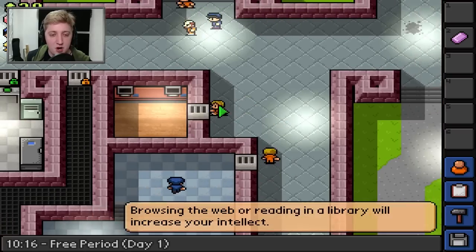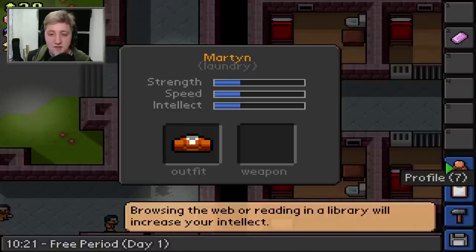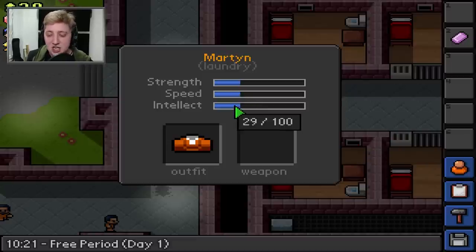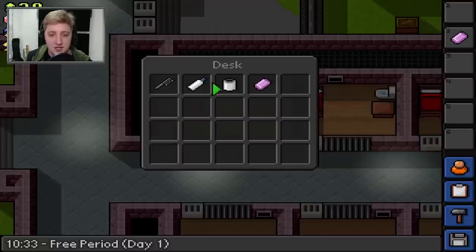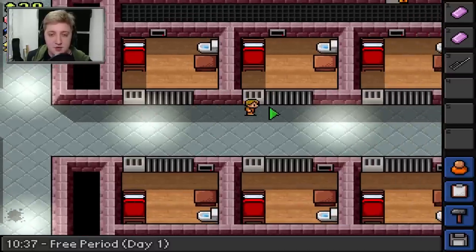When first period comes around, I think we're going to go surf the internet and look on the black market, see what we can smuggle in. Breakfast is over - we've eaten some really horrible porridge. Free period number one. I want to check the internet because it raises my intellect. You have a few stats on your character - strength, speed and intellect, which affects what kind of things you can make. I'm going to rob things out of a couple of people's desks first, which is my usual shakedown. We need another comb for a comb shiv - let's turn that into one.